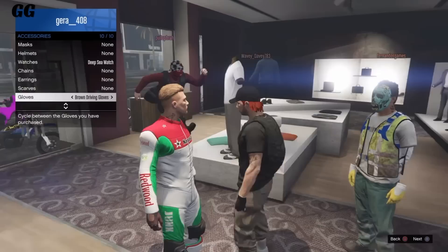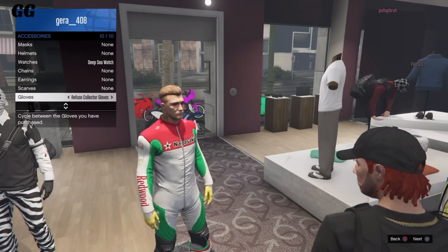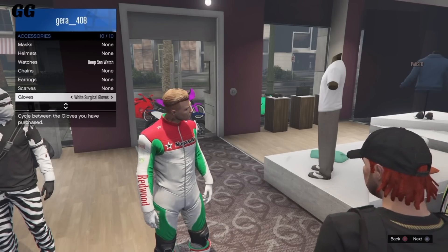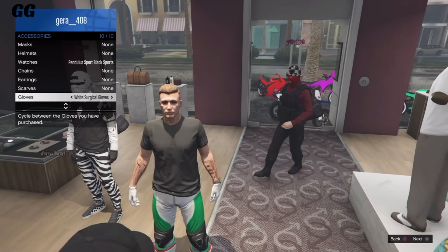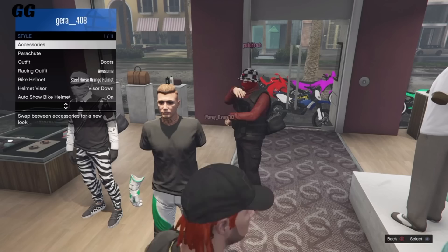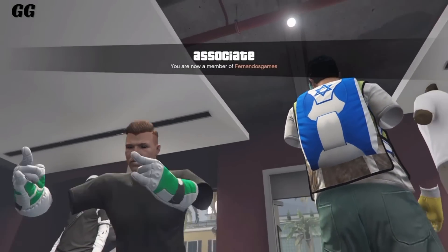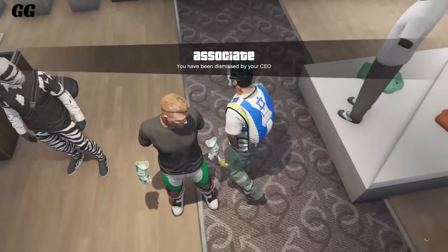Go over to your accessories one more time, then gloves, and scroll through all your gloves until you get the racer gloves back on. Once you get them back on, go once to the left. Then go over to watches, once to the right, then gloves once to the right. As you guys can see, you'll get the invisible arms with the black t-shirt, the racer gloves, and the modern racer pants.